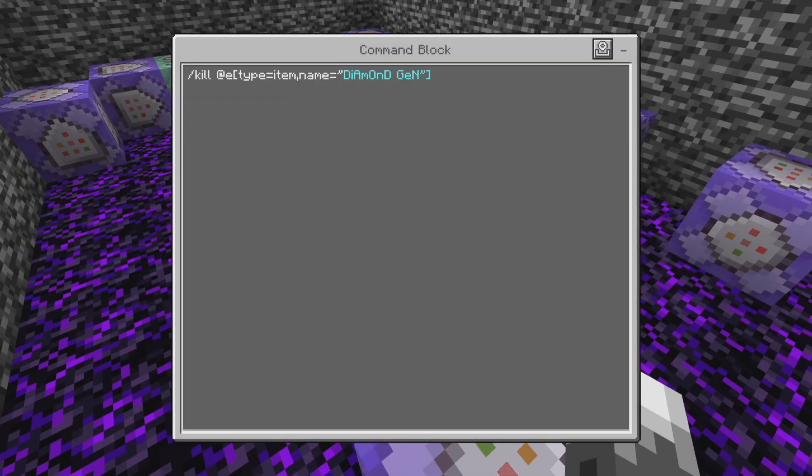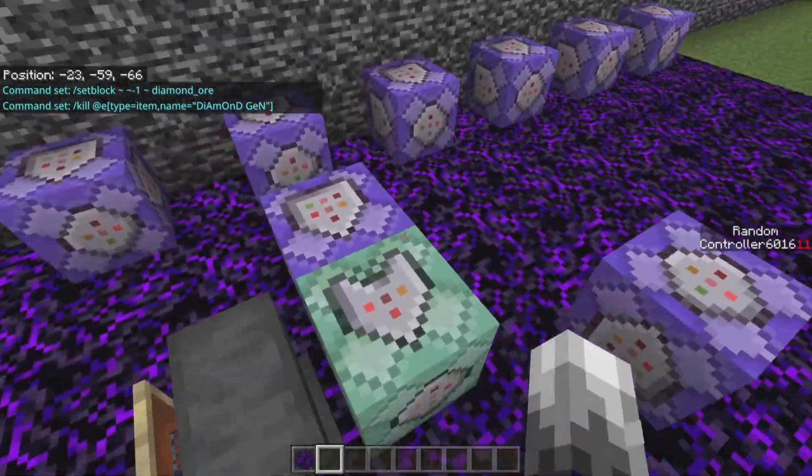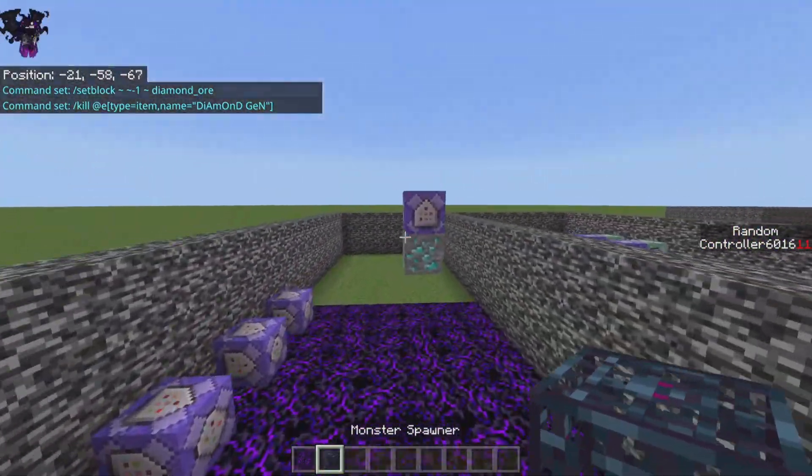Okay, now the last part of the command — this is one of the most important parts: slash kill @e bracket type equals item, name equals diamond gen with the extra letters. Make sure it's the exact same on both commands or else it won't kill the exact item.